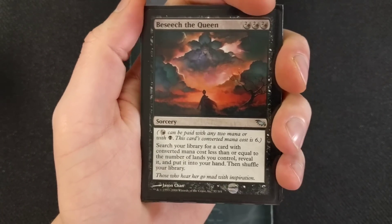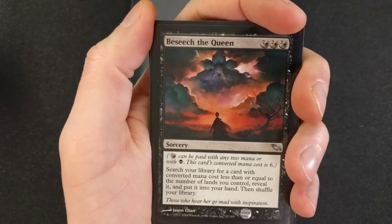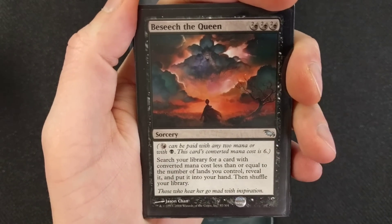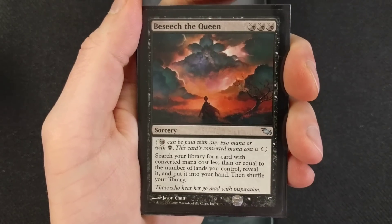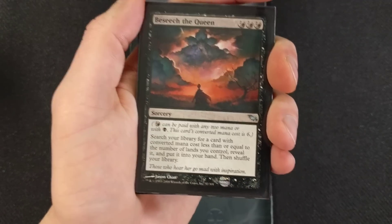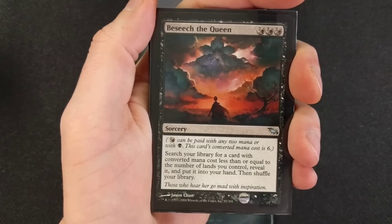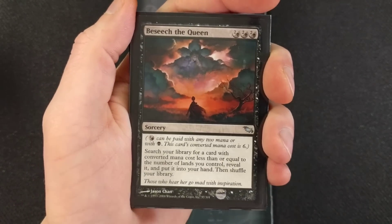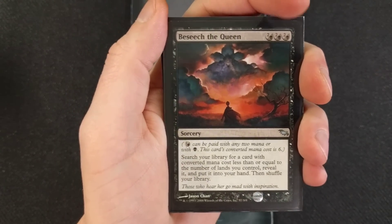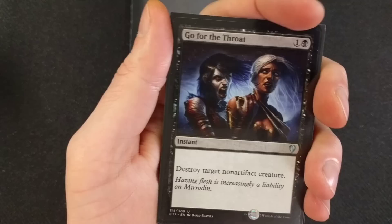Beseech the Queen — this is basically the only card that makes this deck expensive, like 10 bucks for the pair. I have two of them in the deck. Beseech the Queen: search your library for a card with converted mana cost less than or equal to the number of lands you control, reveal it, and put it into your hand, then shuffle your library. You're not always going to get that turn one win — probably about a 10 to 20 percent chance — but even on turn three or four you can tutor what you need. That's why I have two Beseech the Queens.